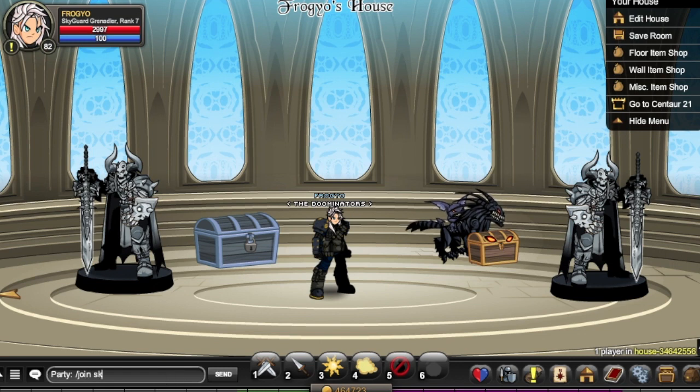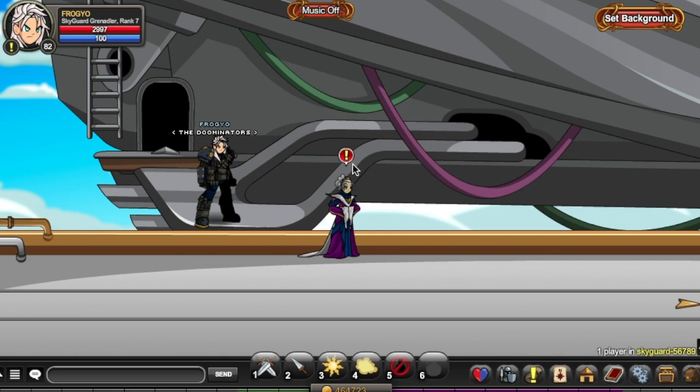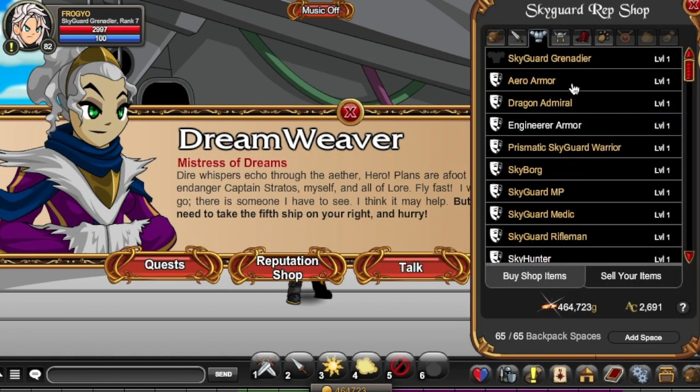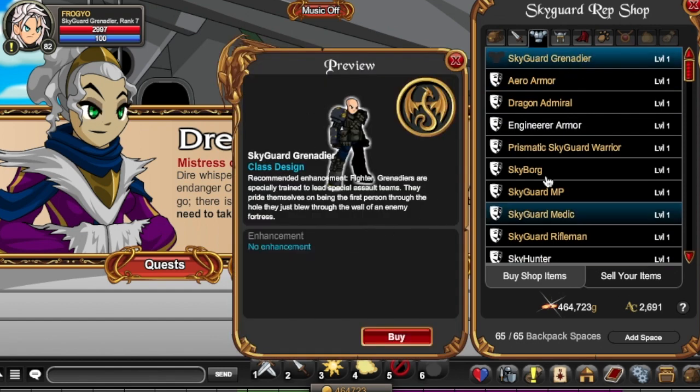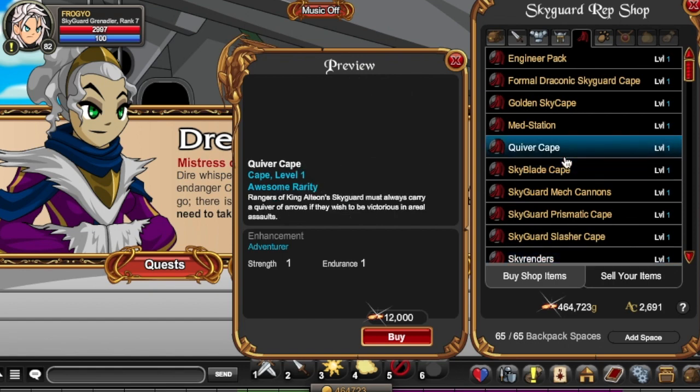You join Sky Guard, and once you are at Sky Guard you talk to the Dreamweaver in the remediation shop. You can also get the Sky Hunter arm from here, so we have the Sky Hunter to cover.